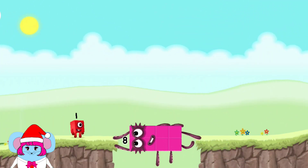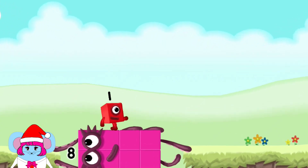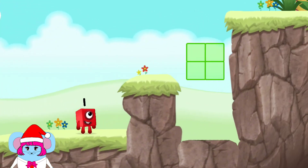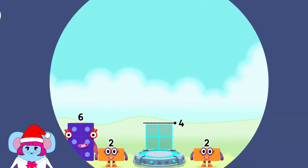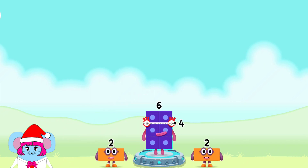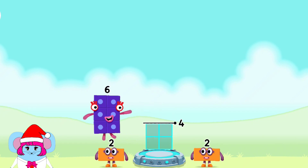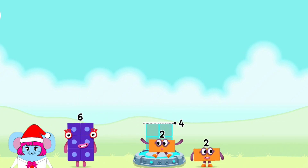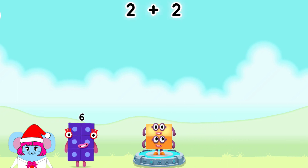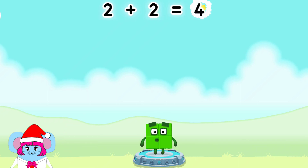Octoblock! Yes! Add number blocks to make four! Six — you've got too much there! Six, two, two — you got it! Two plus two equals four!